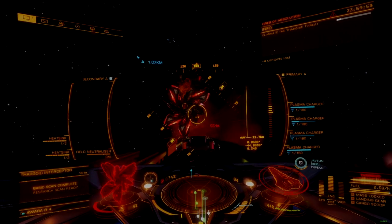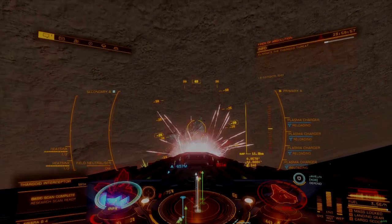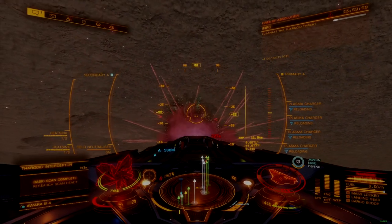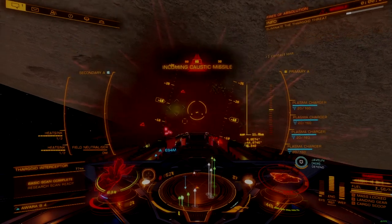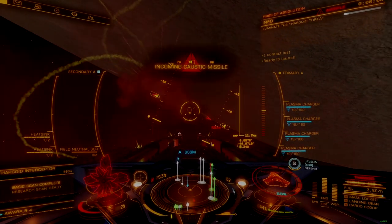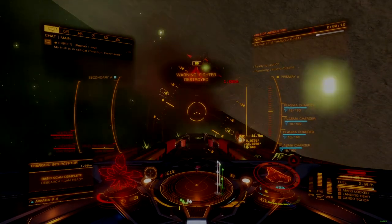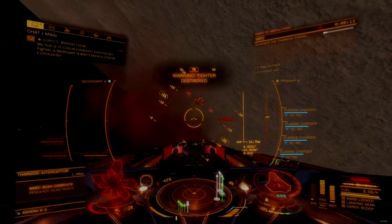There are additional non-combat roles that can support the war effort without the need for direct engagement with Thargoid interceptors. I can do a video on these roles if there's enough interest — let me know in the comments. The Anti-Xeno Initiative has a lot of resources on specific ship builds, strategies, and mechanics posted to their website linked below.